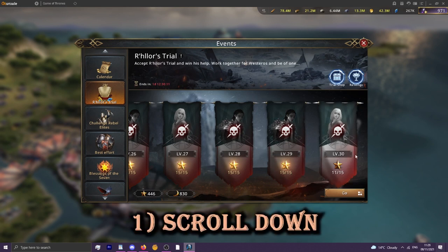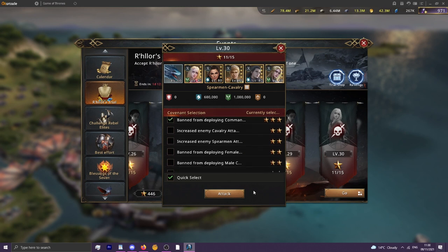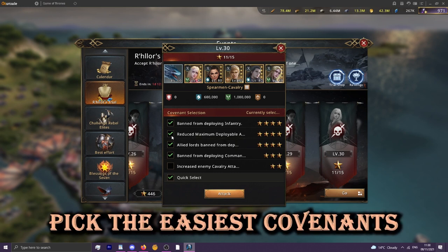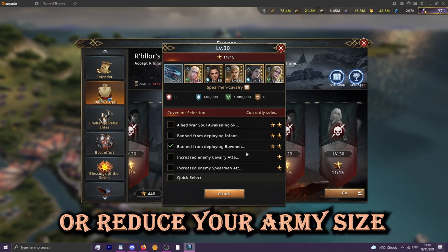So number one is: scroll down. When I first opened this tab and went through it, I assumed just the covenants shown at the top — the first five — were the only options available. But actually if you click, hold down, and scroll, there are a lot more, and the ones further down tend to be a lot better or a lot easier to do. Stuff like reducing your army size is really bad compared to banning bowman commanders, for example, and you can get to higher star amounts using those lower ones a lot better.